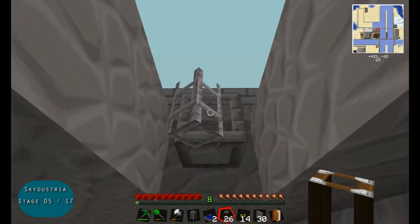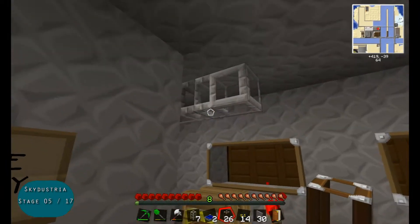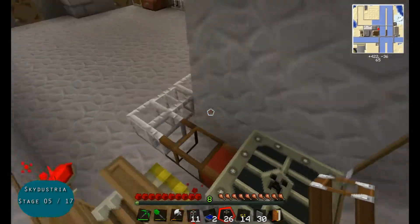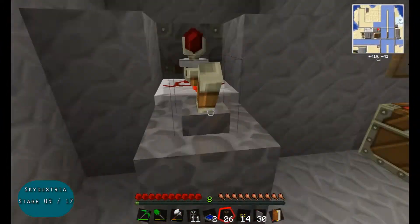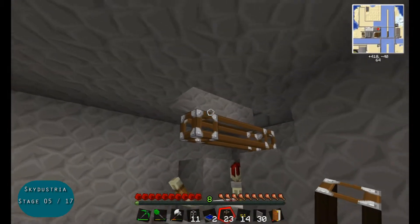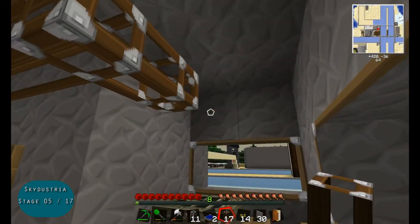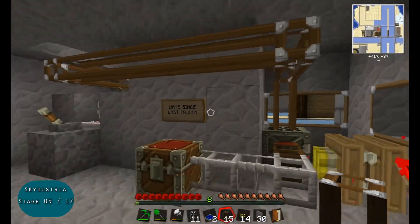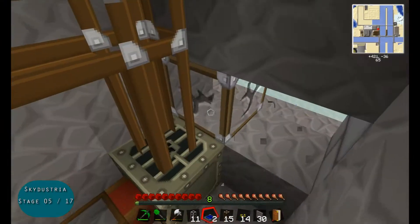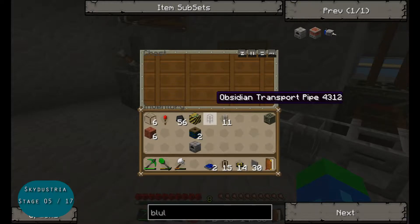I'm going to start dismantling this BuildCraft system. What I'm going to do instead is place pneumatic tubes, like I was supposed to have in the first place. But I couldn't do it because I didn't have pneumatic tubes at the time I built this system, so I had to settle for the system with stone transport pipes and obsidian transport pipes and whatnot.